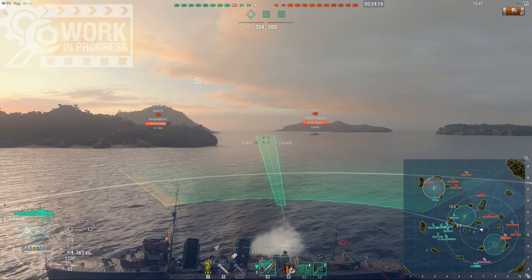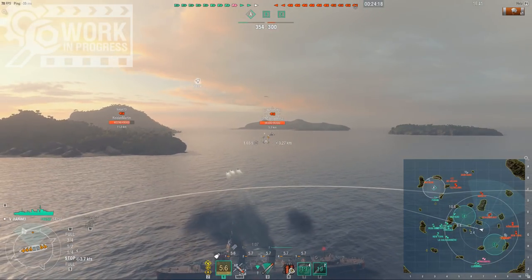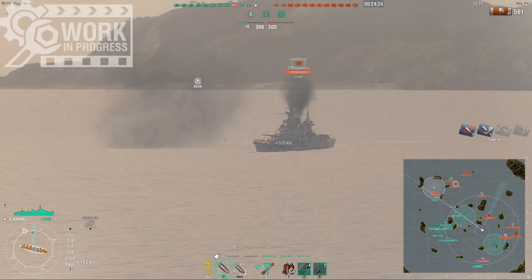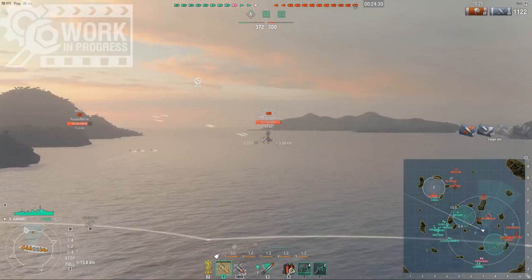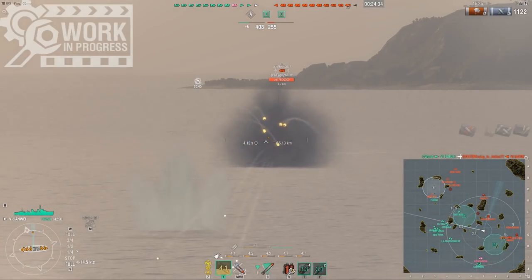The Nicholas has the same torps as the Clemson - 2x3 on both sides, so 4x3 launchers, 11.7k damage and so forth. But the Nicholas cannot stealth torp; he can kind of make it work by kiting away and torping anyone who pushes towards him, or ambushing around islands.